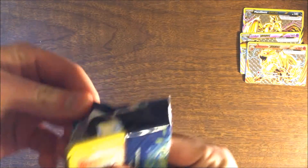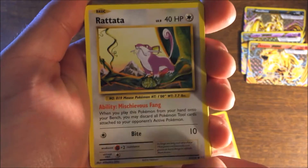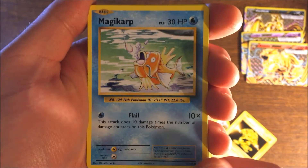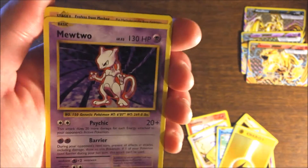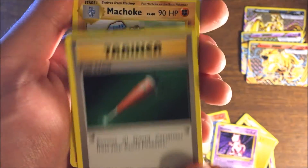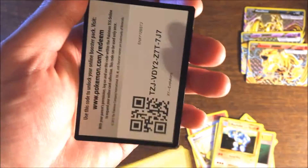Starting with the first Evolutions pack. No knife needed on this one. We got a Growlithe, an Electabuzz, magic art Drowzee, a special energy — it's a holographic special energy — Mewtwo, another Mewtwo just a regular one. Full Heal, Full Heal, Pokemon Switch, and your code.